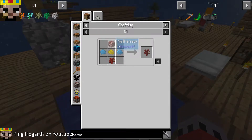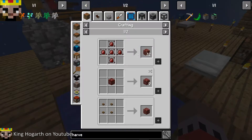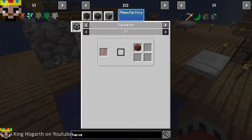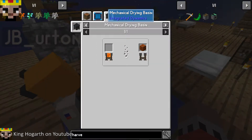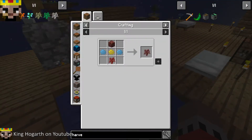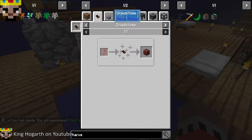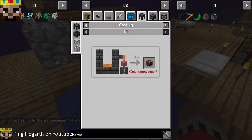How do we make netherrack? It's magma blocks in a mechanical drying basin. I need to make a bucket - we need mineral, a bucket. Okay, I made a bucket, it's good, we have an iron one. I really gotta start figuring things out. Oh, it was redstone amber and lava to get it into the thing.